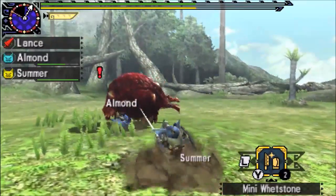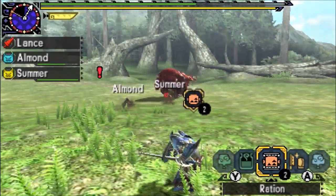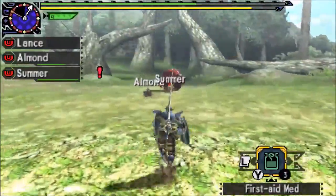It may not matter much since Bulbadan is tired, worn out, and in capture range — if I had brought traps. The reason I didn't is because I wanted to save them for the next quest.